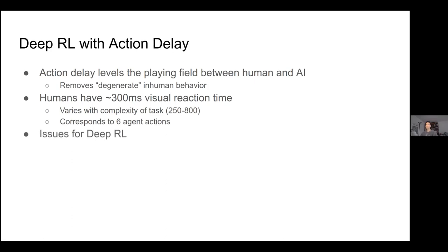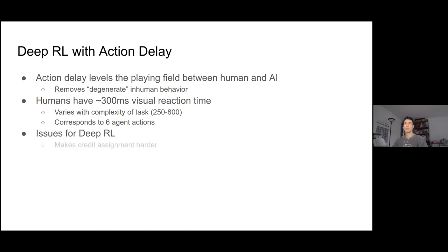Adding action delay to deep RL poses a number of issues. One of the simpler ones is that it makes credit assignment harder because there's extra time between rewards and actions. Much more challenging is that it makes the control problem very difficult. When you're in an MDP, the correct action to take depends a lot on the state you're in. But with delay between when you choose the action and when it gets executed, the action will execute in some unknown future state, which may be very different — especially in a fast-paced game like Smash Bros.